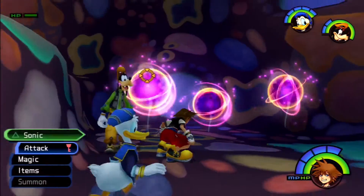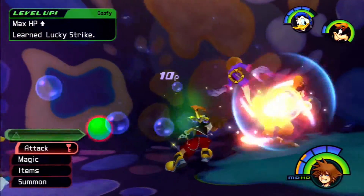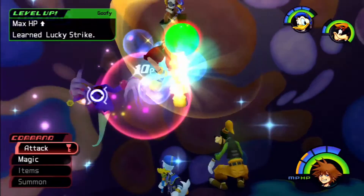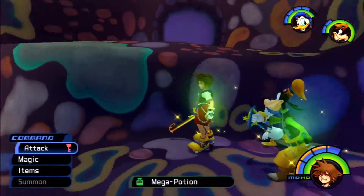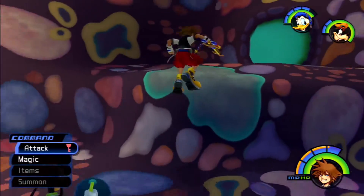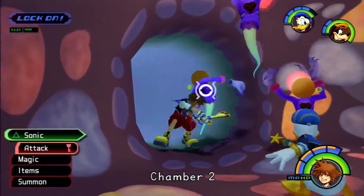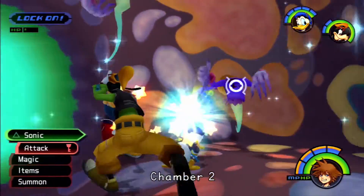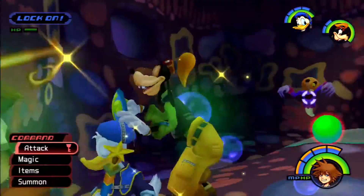So yeah, we gotta introduce these guys. We're going up against Search Ghosts — exactly what they sound like, they search for their enemies. And we also got a Mega Potion from that — that's the first one. As you can see, they drop a lot of HP and MP. Very good for if you're grinding out those spells and all that. It's too bad they don't give you much money, but they give you good experience. So that's a good thing.